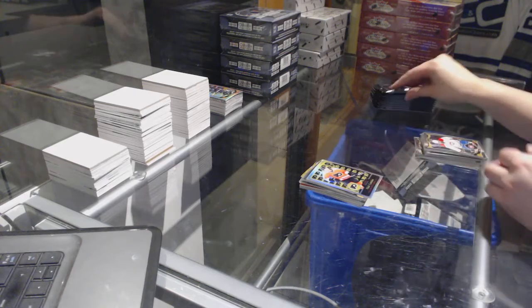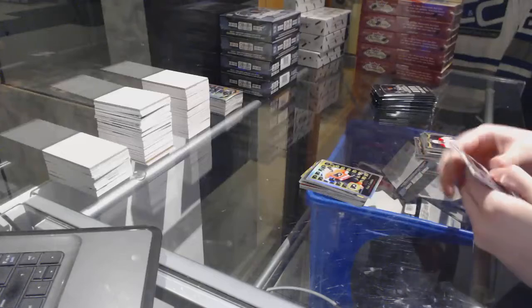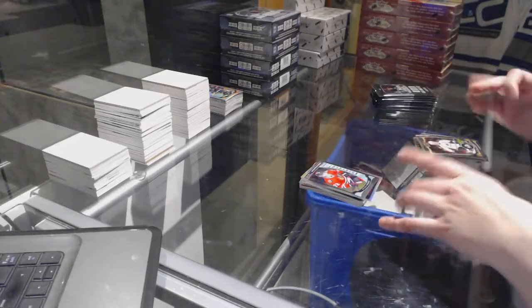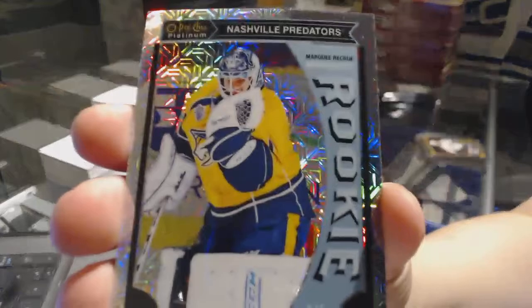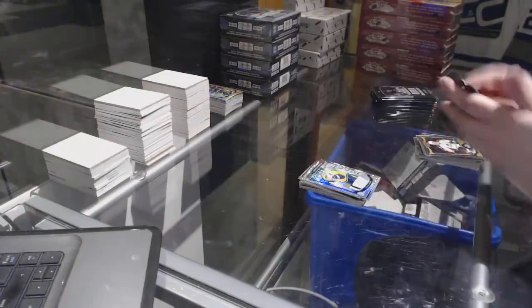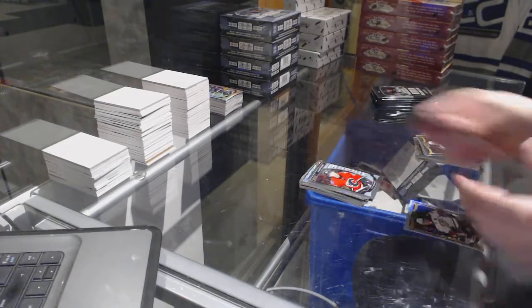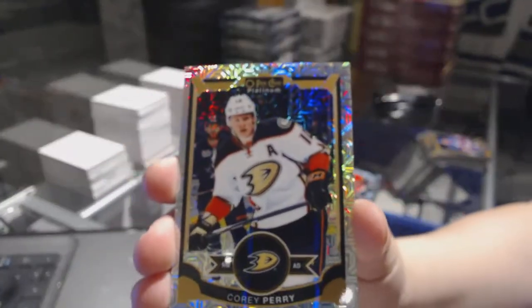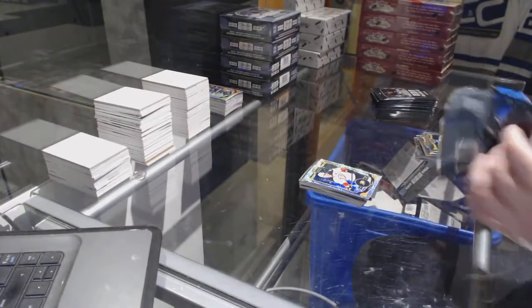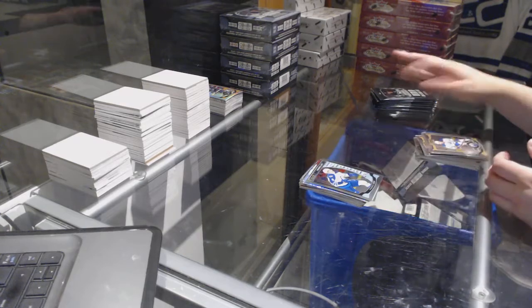Rainbow rookie retro of Nick Cousins. Rookie of Artemi Panarin, and a Tracks rookie of UC Soros. Rookie of Sam Bennett, and a Tracks of Corey Perry.